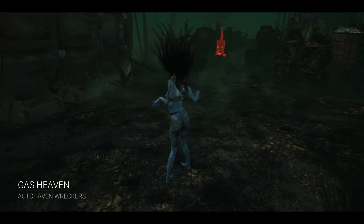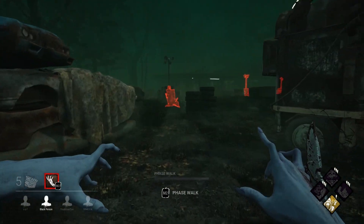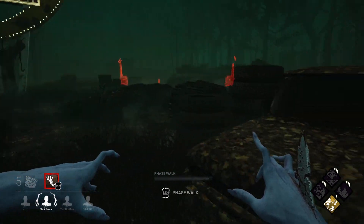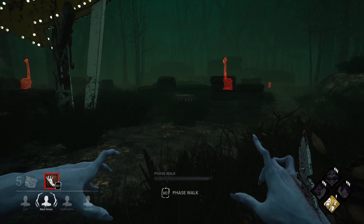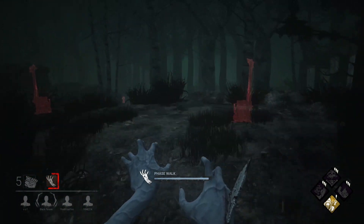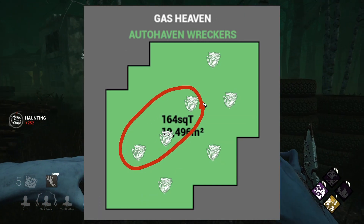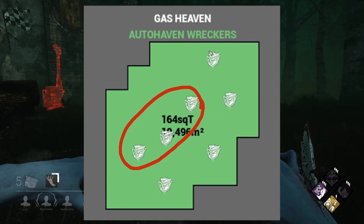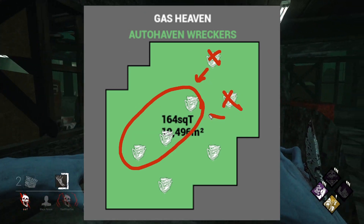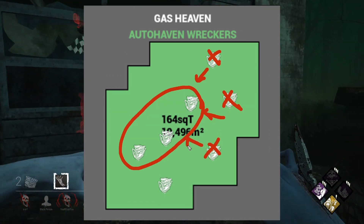It's no secret that as killer, you need to patrol generators when a match starts. Survivors are bound to be near them, repairing them, but there could be certain generators that you'll want to focus on more than others. It is imperative that early on, you create a sort of perimeter around three or four of the seven generators that are fairly close together, or at least isolate what generators are furthest from the rest. Because you're trying to hurt the survivors close together as the trial goes on, and eventually push them into what is called a three generator situation.